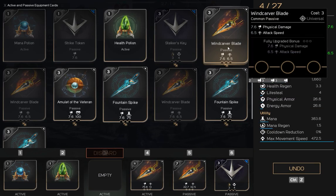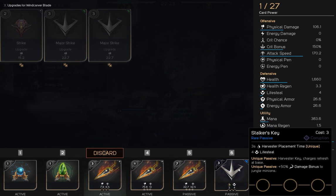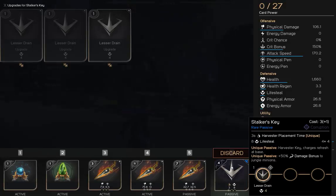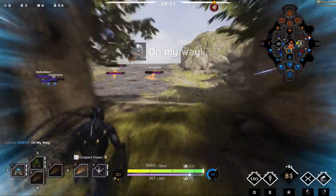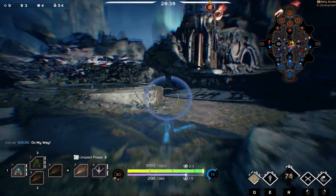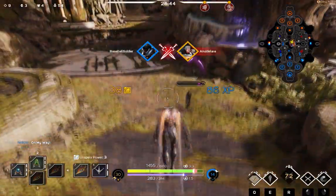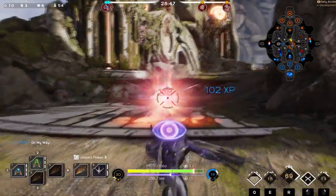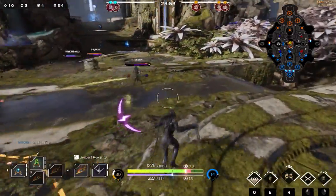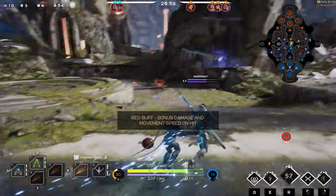Next up, we're going to remove our Strike Token and replace it with a Windcarver Blade. We'll have one point to spend, so we're going to put it in our Stalker's Key for a little bit more life leech with a lesser drain. Our attack speed is now 70.2. There's some action going on in the middle — I see Grim is going to be engaged by my team's Murdoch and I'm going to let him go to town on him. As I see the enemy team Decker trying to engage and stop my teammates, I'm going to block her off and go after her to separate their team in the team fight. I hit her with a simple dagger, and she gets stopped dead in her tracks with 218 damage.